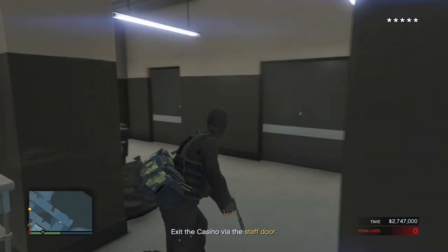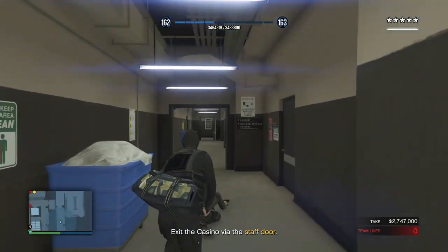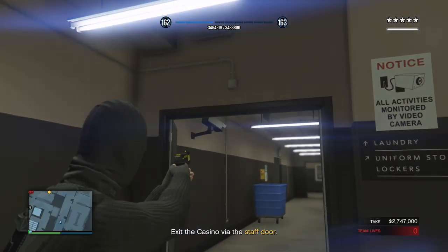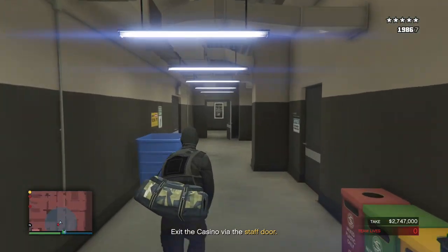After looting the mini vault for the second time, run around the back of the first floor instead of going straight through the front. While you're doing this you'll probably need to kill one or two enemies, but this shouldn't be that difficult. Also remember to stun the camera along this route since it'll catch you if you're not careful.